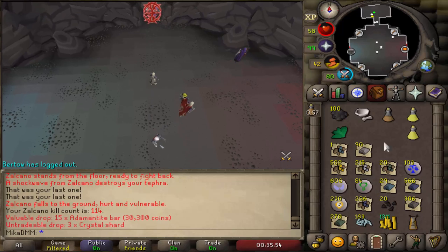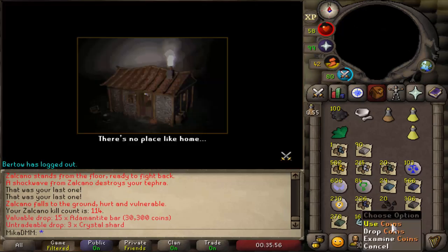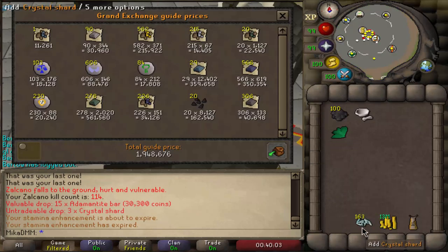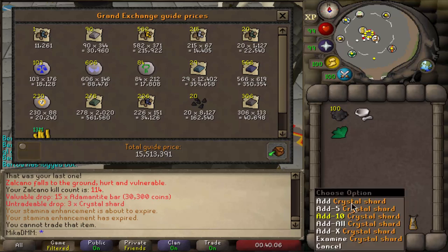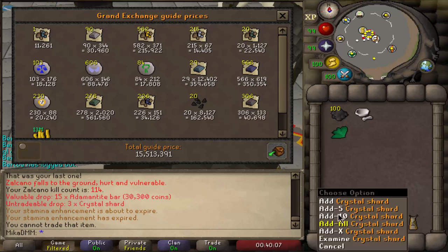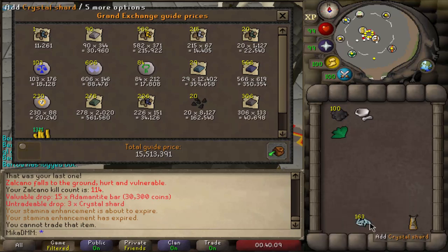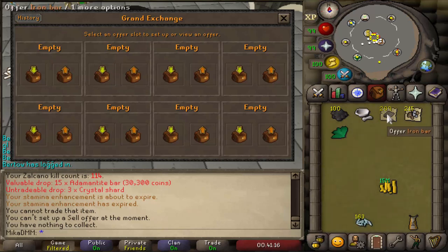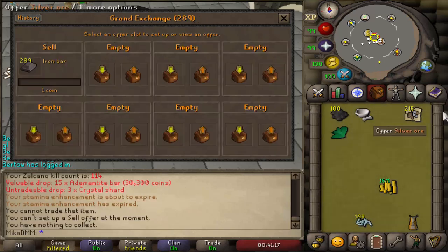It's time to go to the Grand Exchange, sell all the loot, see exactly how much money we make, and then invest the money that we made into a crystal pickaxe. Here is the final price check. So 15 mil plus all these shards. Silver roars and iron ore don't exactly sell, but we made about 15 mil and 163 shards from 100 KC.